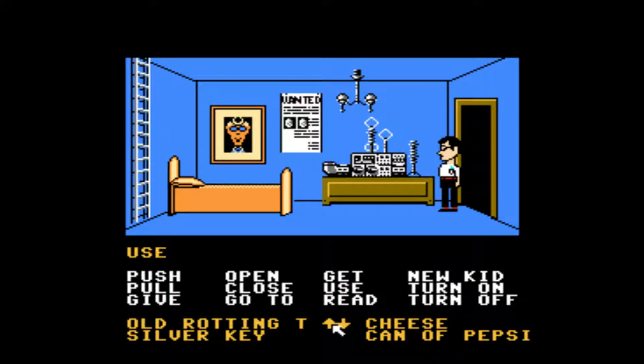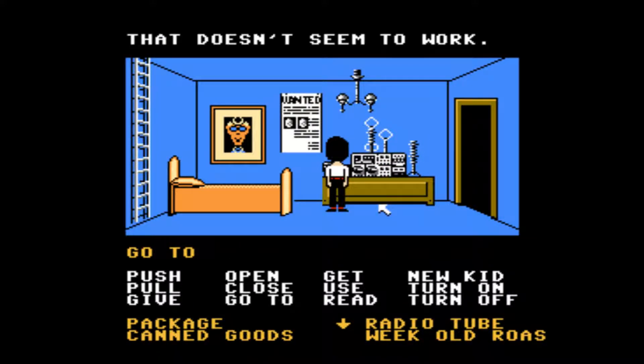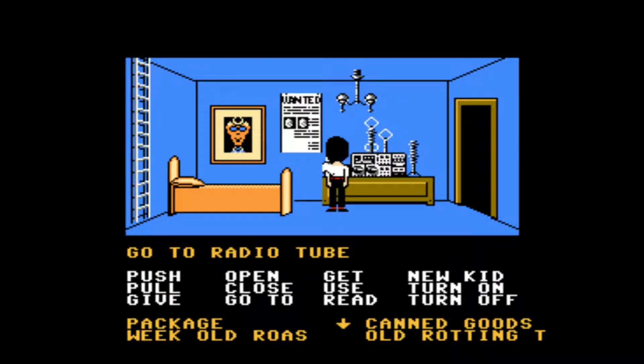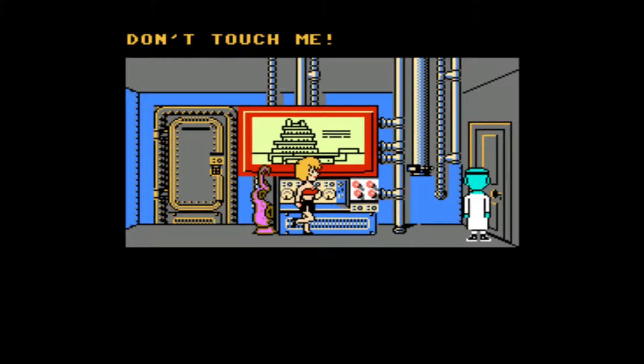The painting back there is super creepy. Use the radio tube in — there's a tube socket. There we go, tube socket! You gotta read the sign. Get away from me, you purple — don't touch me!